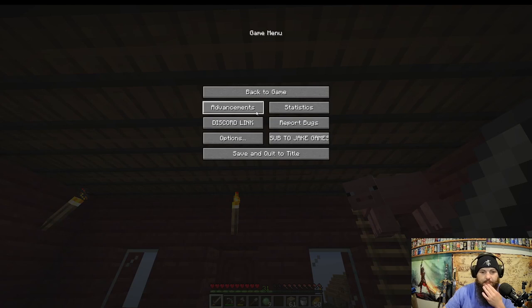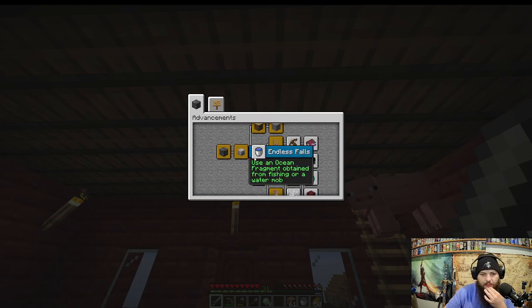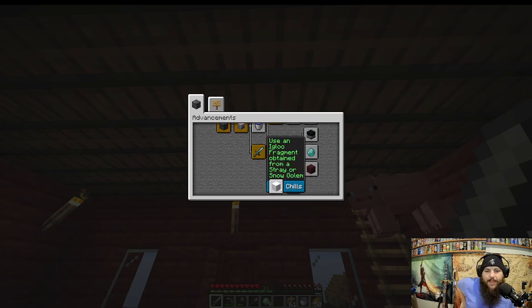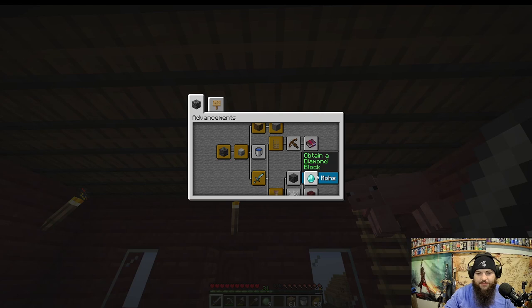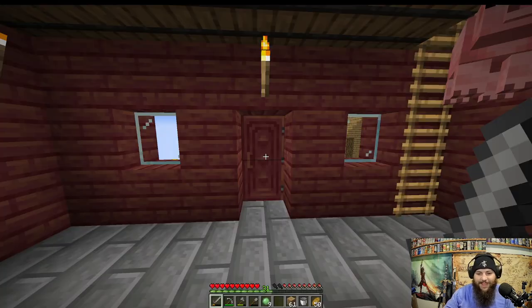I got another temple fragment. We're pretty much good on cave fragments and temple fragments. We've also got an ocean fragment — I think that might be a rare one. 'Use an ocean fragment obtained from fishing or a water mob.' I wonder what water mob gave me that. We have pillager outpost fragments, we can create a deep dark — we can create an ancient city! This is gonna get bonkers.